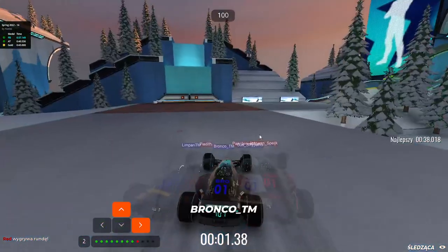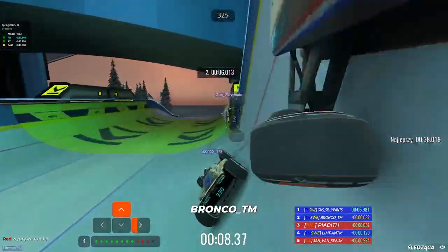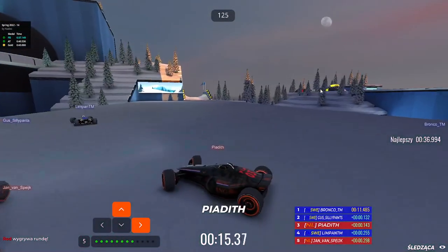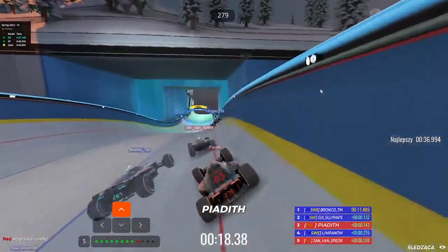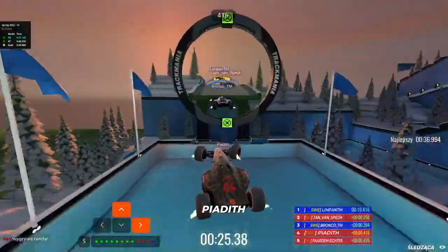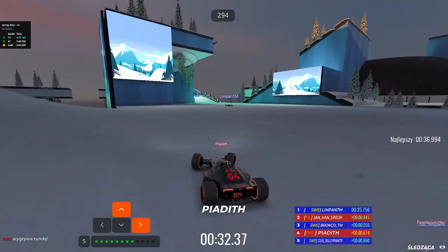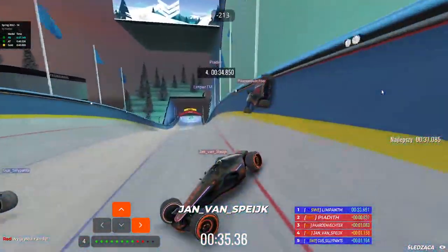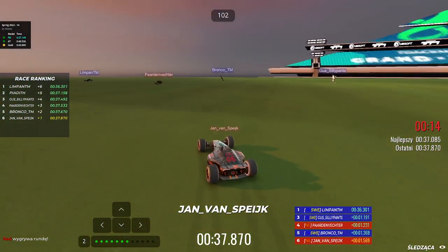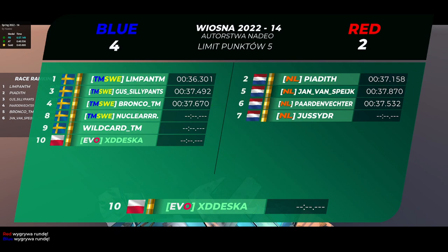Let's follow Bronco for this round. Piadiv is the one contesting the Swedes on this map again, showing that he has the pace to contest the Swedish ice mafia. Jan is getting the best start after the Dutch players. Bronco with an inside line not getting that much speed - it would be Piadiv taking second place, and actually Pardon Vester coming out of nowhere. It won't be enough since Gas actually snipes Pardon Vester in the end. It'll be a point for Sweden making it 5-2 and giving them the map point.